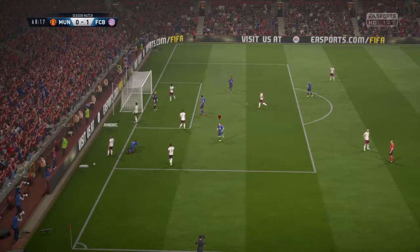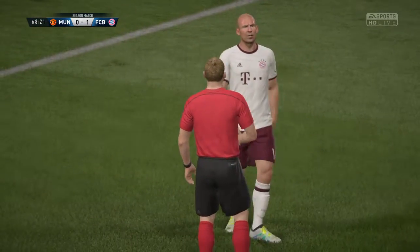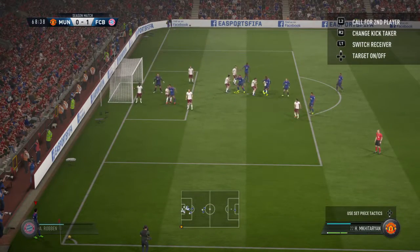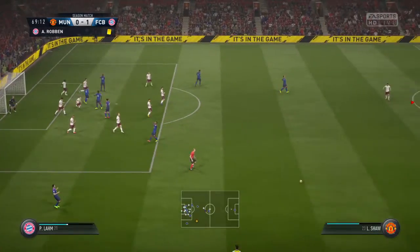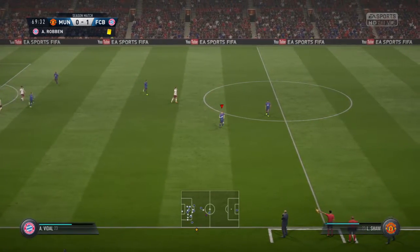Manchester United have this corner and a chance to hit back. He's gone back, the referee, to book the offender. He let the play go on. It was good work by the official, but he's quite entitled to book the player now. He goes for goal with the header. It's bounced back off the bar. And it's going to be a throw here.